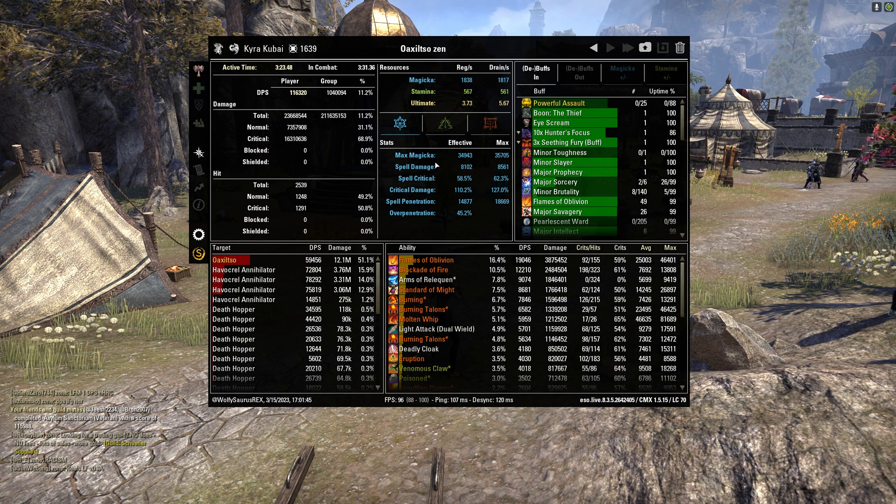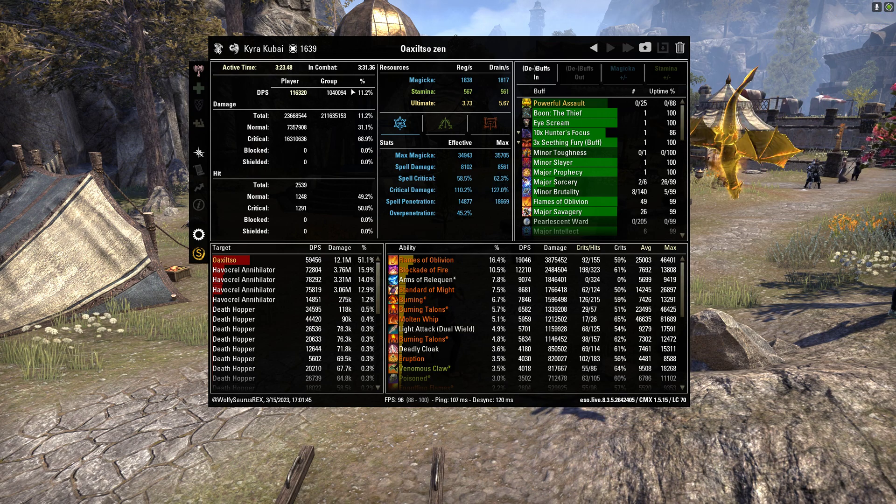First, if we look at the top left box, we can see the active time we were in combat, what your DPS was, what the group DPS was, and all that. That gives you a general sense of what happened in your previous fight.